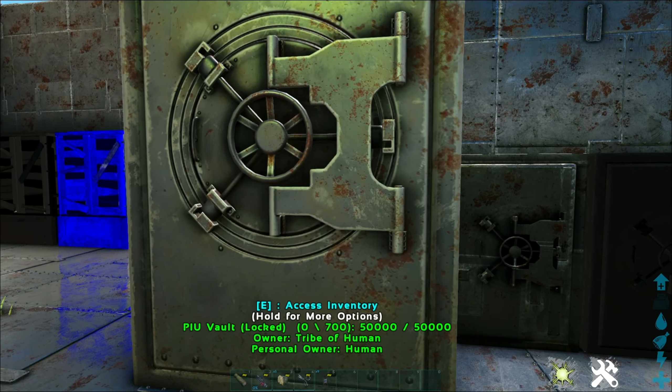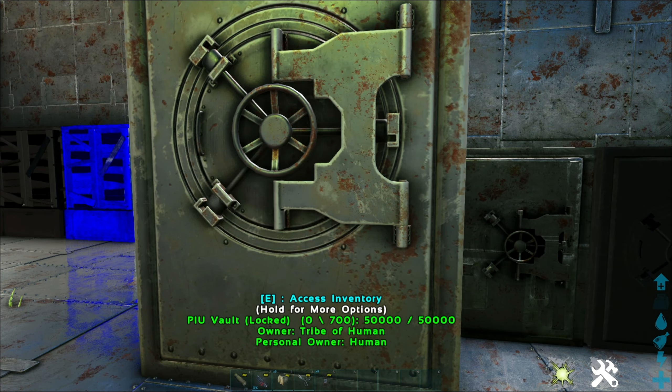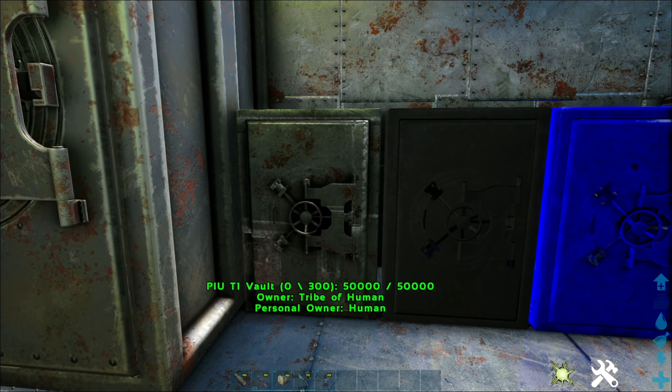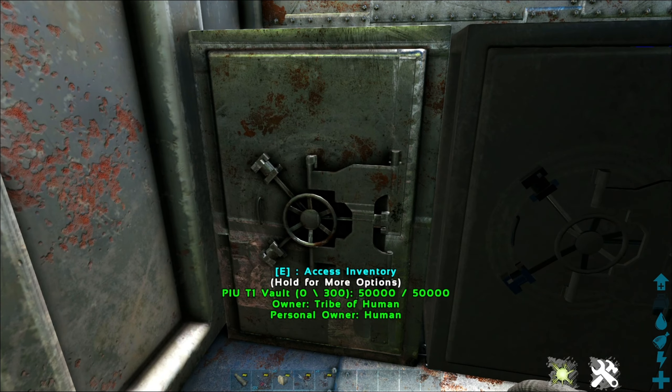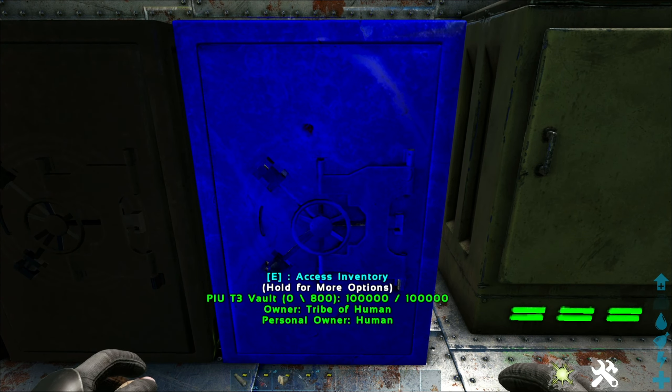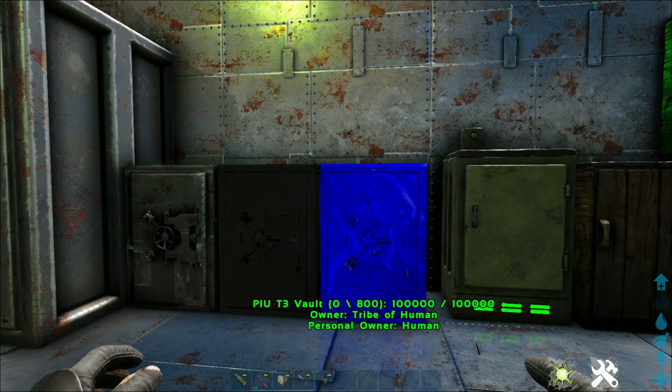Coming this way, we have the standard vault which you can pick up — that's a 700-slot vault. Then we have other vaults: tier one, two, and three that hold more and are a lot smaller. The tier one holds 300, tier two holds 500, tier three holds 800. You can stack and snap these guys front, back, up, down, left, right — however you want.